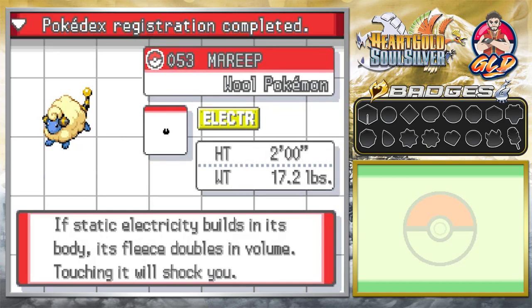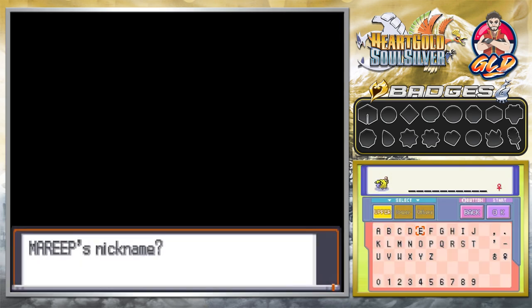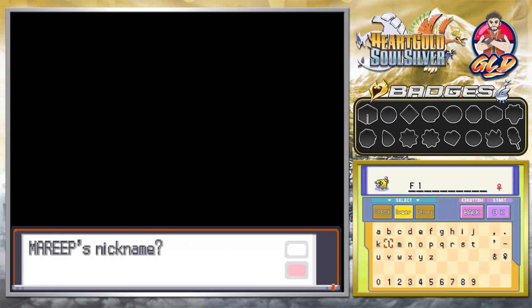Here we have Mareep, the Wool Pokemon — pure electric type. If static electricity builds in its body, its fleece doubles in volume; touching it will shock you. We're gonna be nicknaming this Pokemon Fluffvolt. I don't know what I was thinking at the time but it kind of made sense. Say hello to Fluffvolt, everybody!